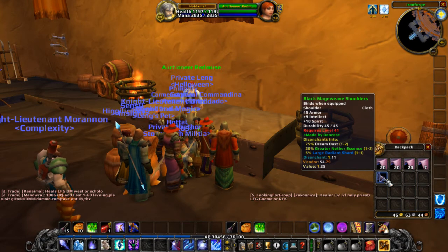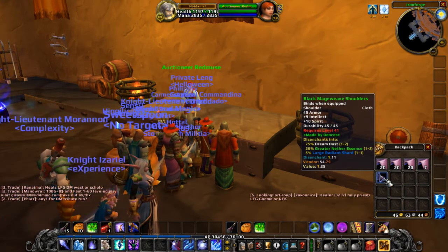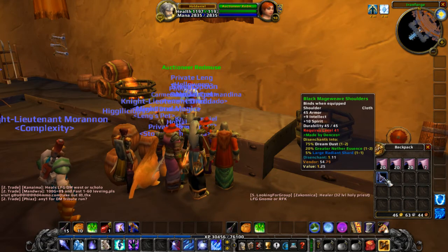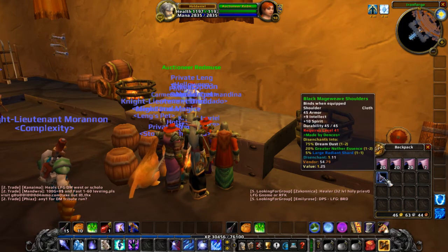So I can look at this and say: if I disenchant it, I could probably make a gold; if I try to sell it on the auction house, I could also probably make a gold; if I vendor it, I can make an easy half a gold. So in this case I would probably just disenchant the thing. This particular piece of equipment was actually given to me by a guildmate to equip at level 41, so I'm not going to disenchant it.